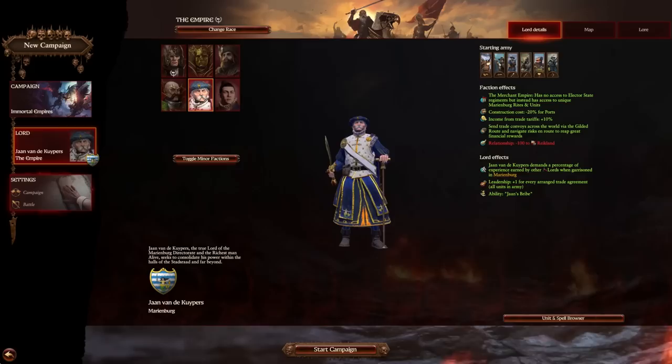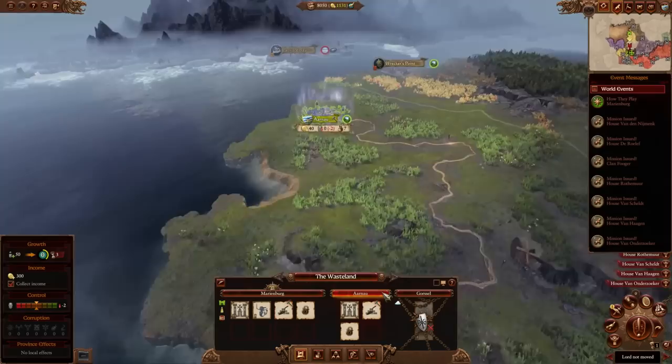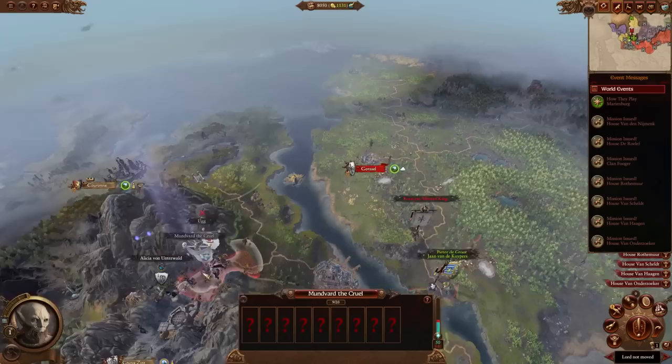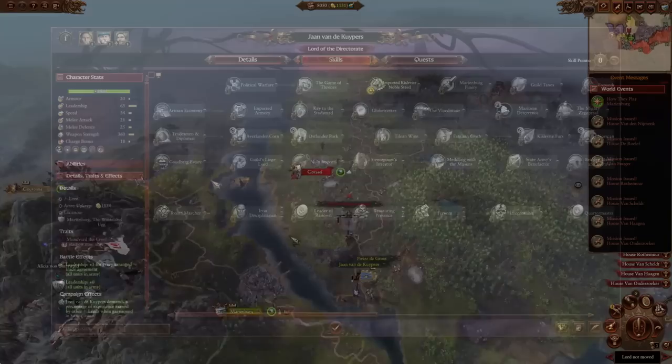Your start position is Marienburg. This area is going to be quite interesting considering that Reikland is not really in the best relations with you. You do have a minor chaos faction to deal with at the beginning, and obviously the Empire which doesn't really like you. Remember Nordland won't like you at the very beginning either. It's a little bit of a tough start, but it's not that bad especially as you start getting into the advanced areas.